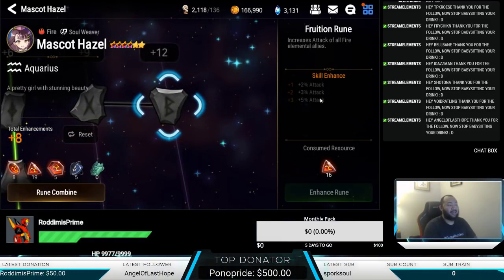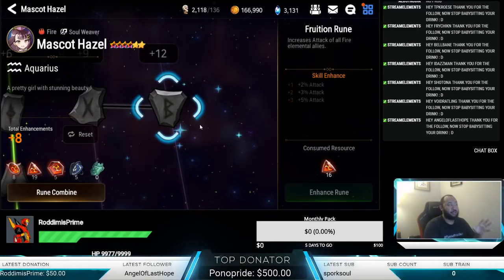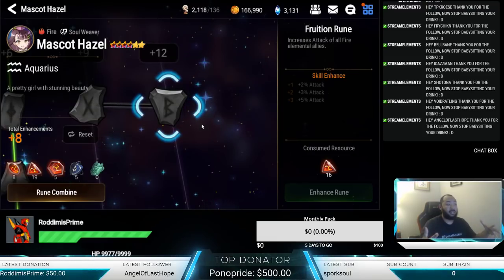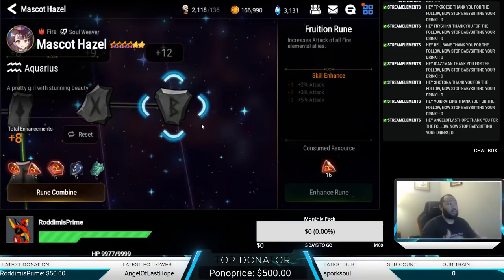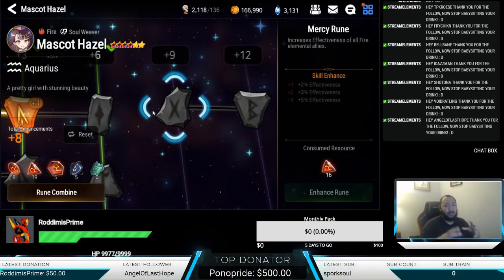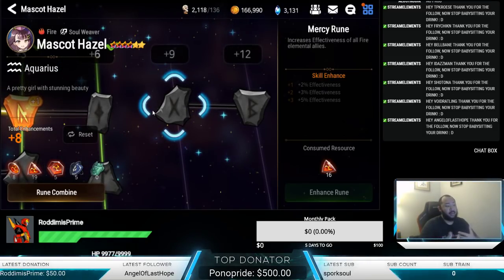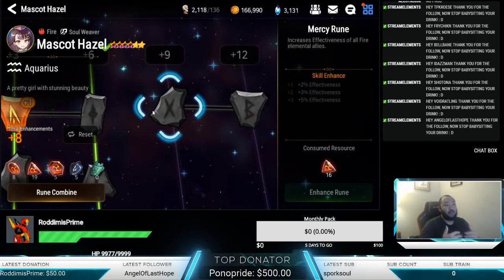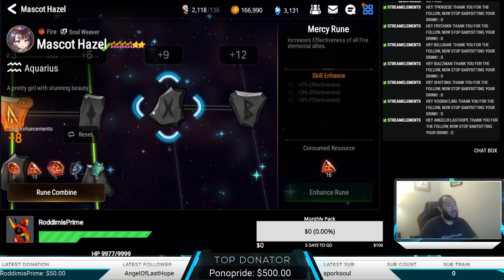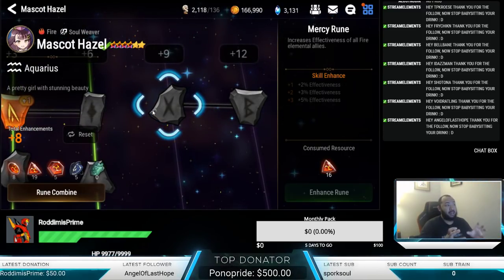She also increases the attack of all fire elementals — another 10% there. I'm not sure if this 10% attack is attributed with the actual buff she does or if it just affects the fire elementals on your team overall, but either way it's still really strong. I was playing with her in team compositions just to see how much she increased damage when she used her super buff on Ken. It took him from doing about 11 to 12k with a regular buff up to about 18 to 22,000 — it's pretty ridiculous what Hazel brings to the table in terms of cornering a team and making your team's efficiency better.